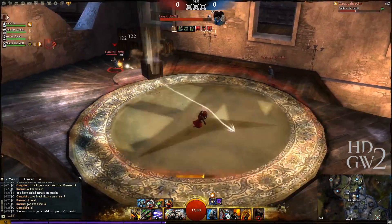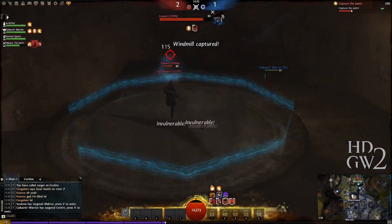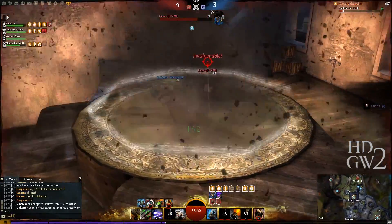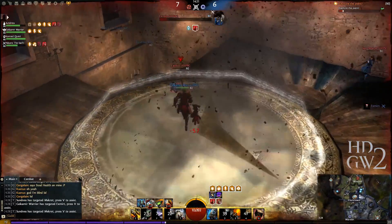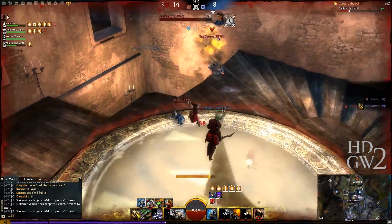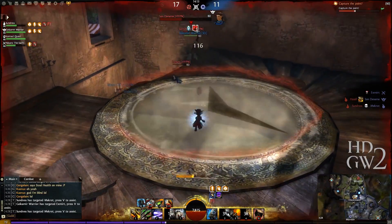He has a pretty strong 1v1 build and is also being backed up by Guy Kimir. Our builds are very team-based, so if we're working together we usually have an advantage over individual very bursty builds. And we can see the engineer knocking out those windows straight away when he gets up to the clock tower. What's the idea behind doing something like that?